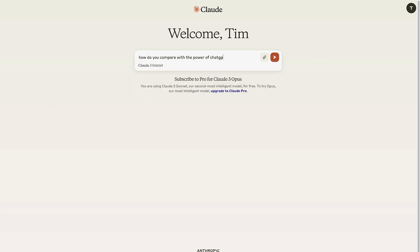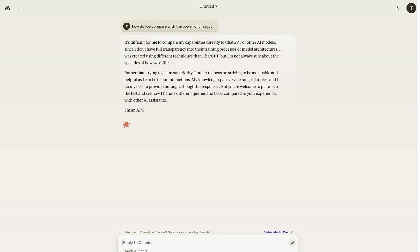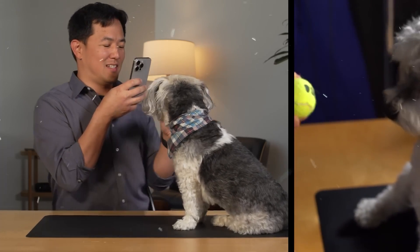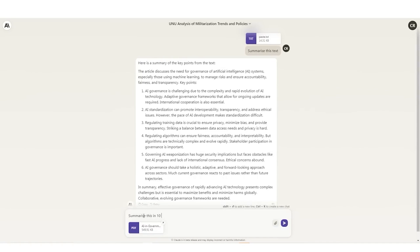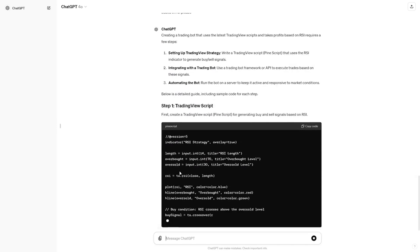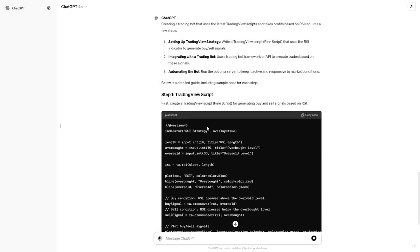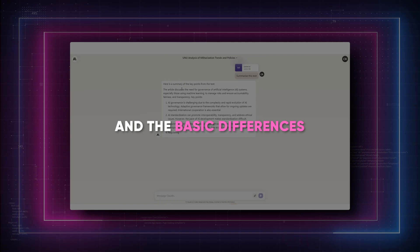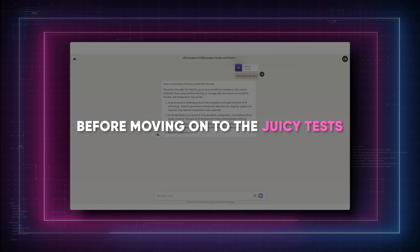Specifically, today we'll see Claude 3 in its Opus version, the most advanced model designed for highly complex tasks, in action against the new gem from OpenAI, GPT-4-0. Watch the whole video, because I'll be talking about some very interesting challenges and tests that the two AIs have undergone, game-related prompts for creating video games, and more. I'll start with a brief introduction to the two AIs so that you have a clear understanding of what we're talking about and the basic differences, before moving on to the juicy tests.